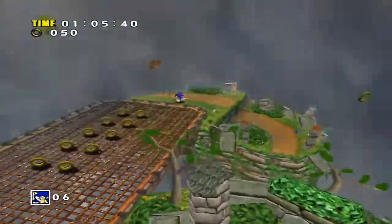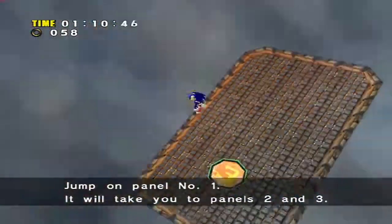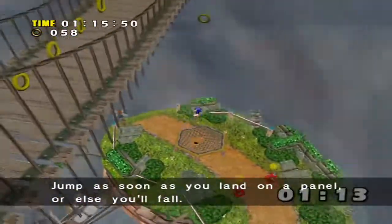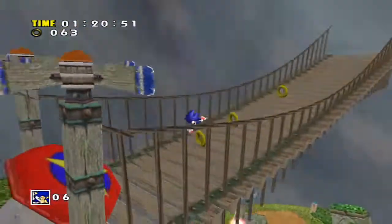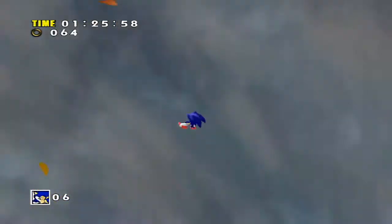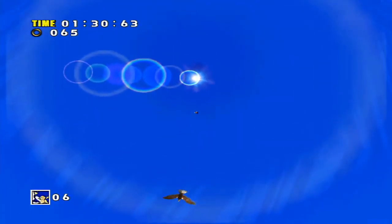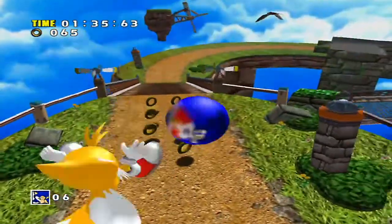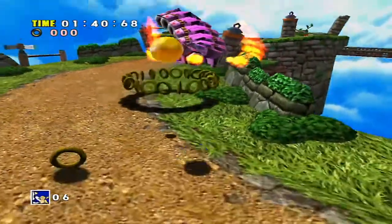Sure, glowing ball of light. Jump on panel number one — it will take you to panels two and three. Jump as soon as you land on a panel or else you'll fall. I do like the music change and the fact that the game acknowledges we're in a tornado. And we're out of it. Just like that. All is good again with the world.